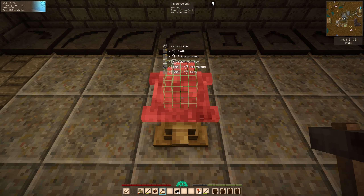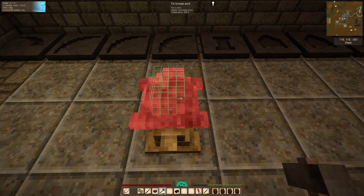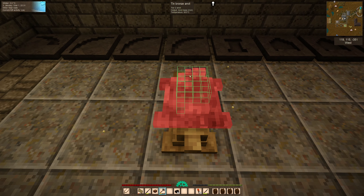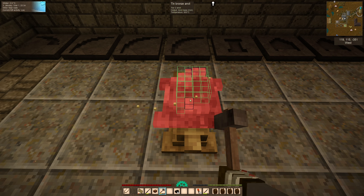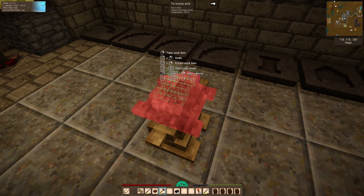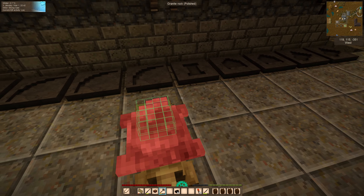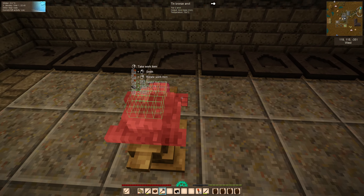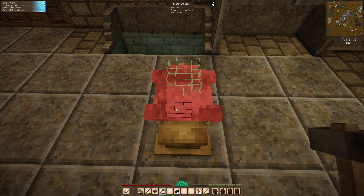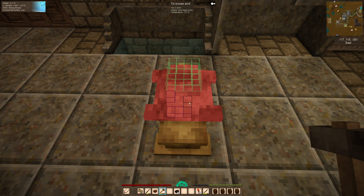I bet all you experts out there watching this are going 'no, don't do it like that' — it's all fun! So that grid that you can see, you can change the colour of that I think, and how bright it is as well. See, now it's getting difficult to see the pieces on the top, but that's why it's good to just sit on the floor and have a good look. Well, we're nearly finished it so let's try and use these bits here that we've got — can we shove them up there?